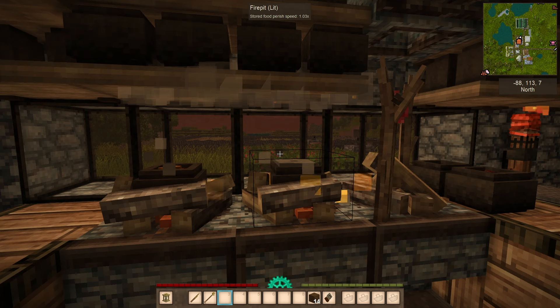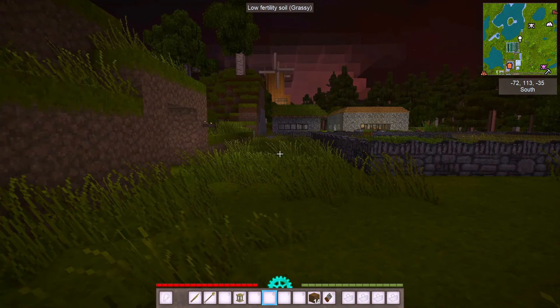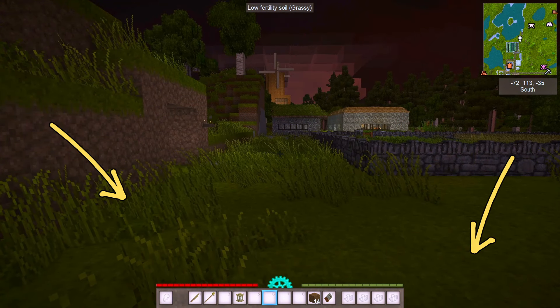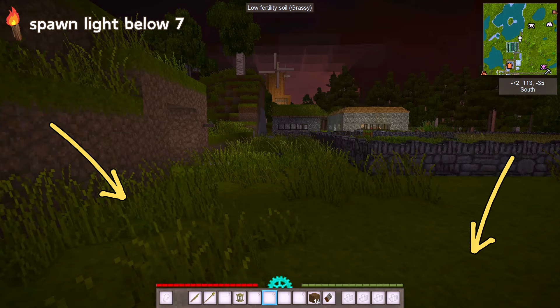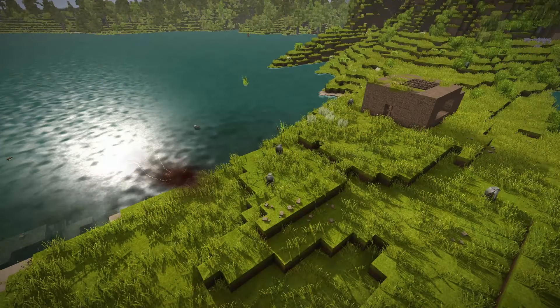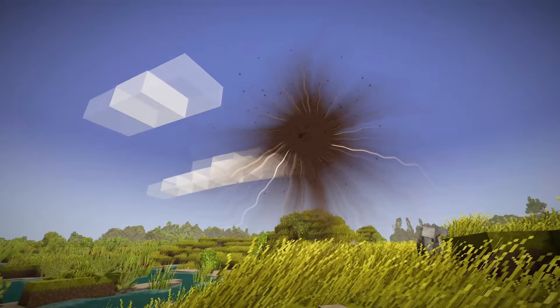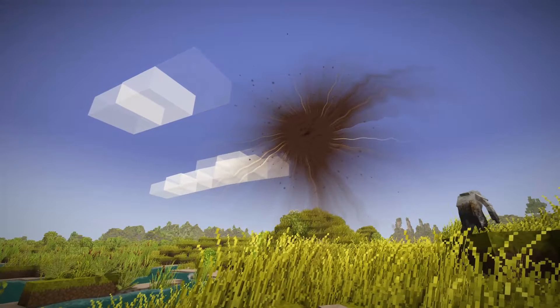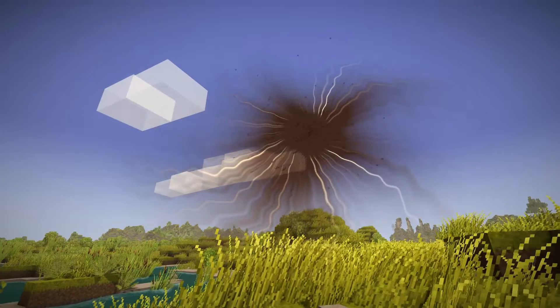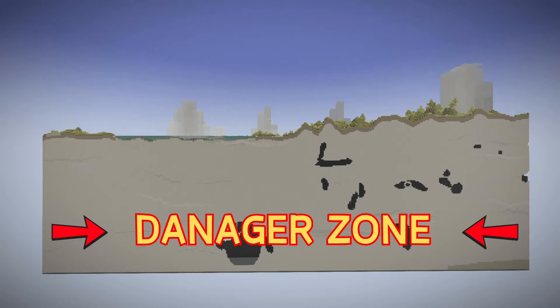Drifters spawn what seems like everywhere. I've had one suddenly appear in front of me while cooking — scared the crap out of me. The truth is they spawn on empty or tall grass blocks with a light level of seven or below. The light part is important — more on that in just a second. But light's not the only factor in where and how drifters will spawn. Surface drifters will spawn only on the surface within 25 meters of a rift, and depending on the type, they're limited to a certain Y level, which means a certain depth.